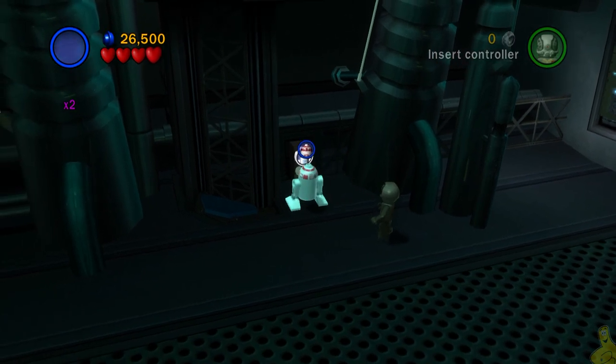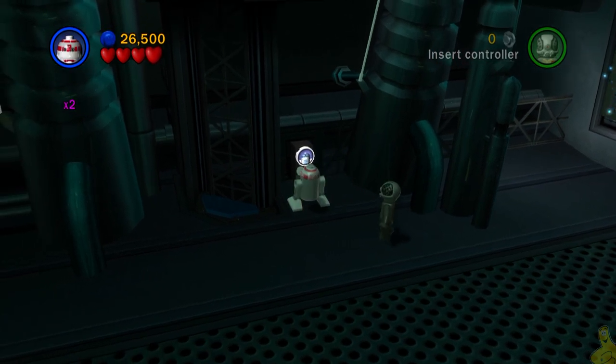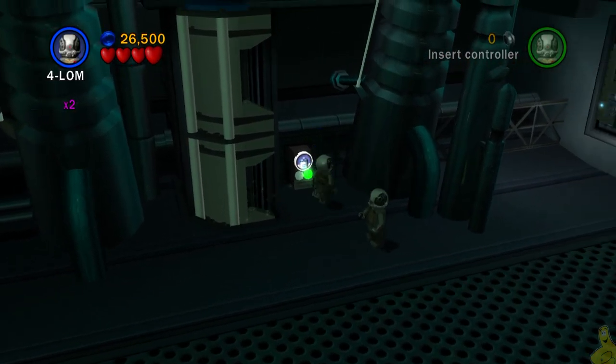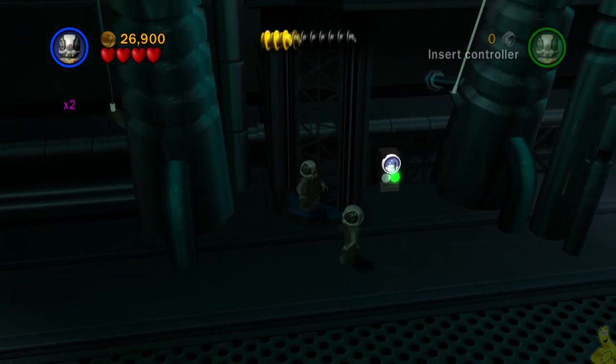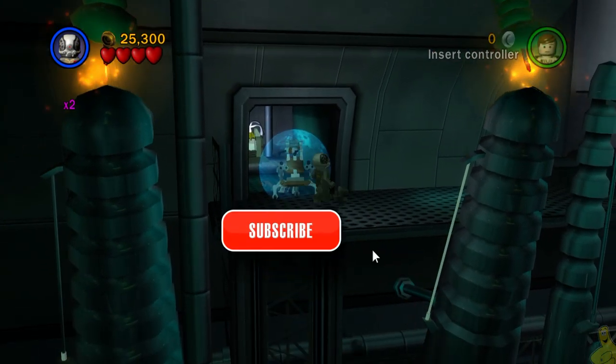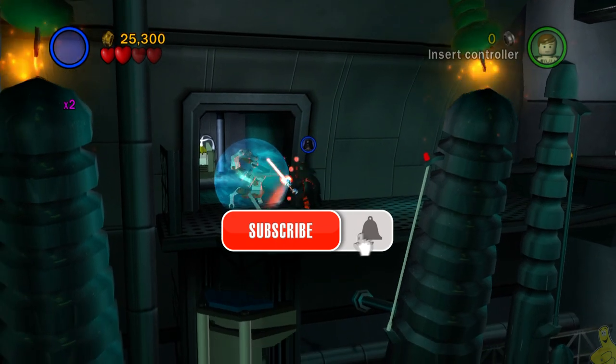As we keep on with the keeping on, we notice that there is a robot terminal here. We're going to go ahead and use our R4 to raise the roof. We get up there and uh-oh, it's a droidka! Make sure you've got yourself a lightsaber out — go ahead and take him down.